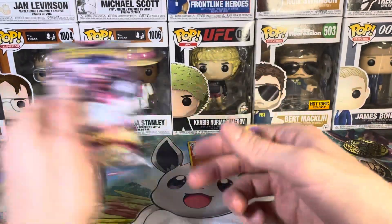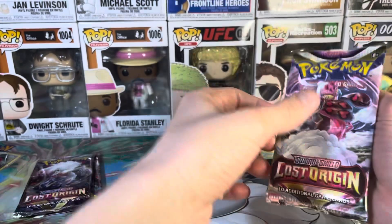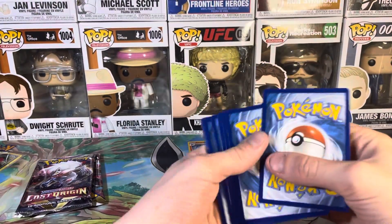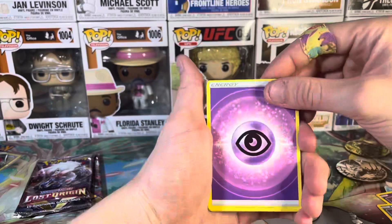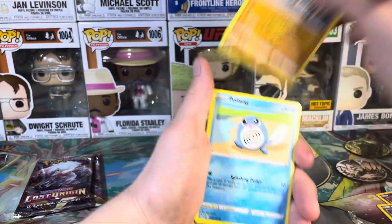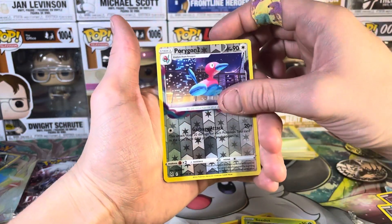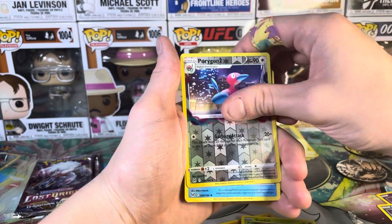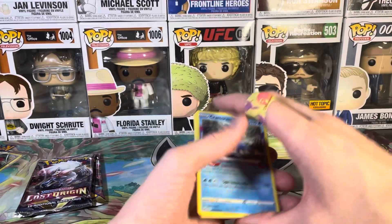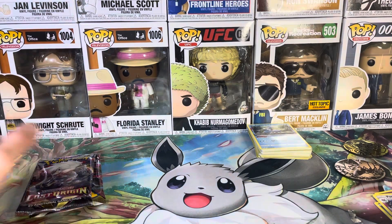We're down to our last three packs here. Can we get that pack luck? I don't know, but you know what I do know? We're bound to get something good. We got Energy, Hisuian Arcanine, Arcphone, Medicham, Falcons, Poliwag, Oddish, Growlithe, Salandit, reverse holo Porygon 2, and a Cramorant. Shut up your piehole, Cramorant! Let's place him with his promo brothers.